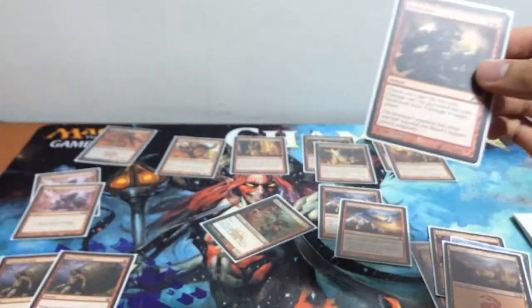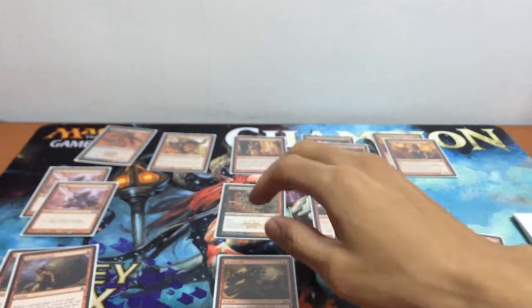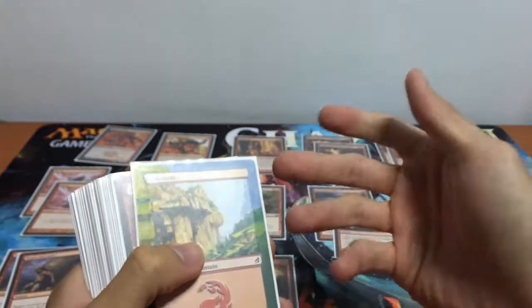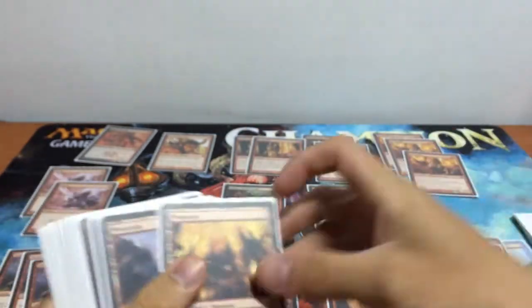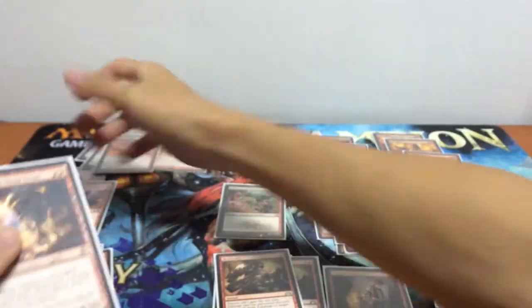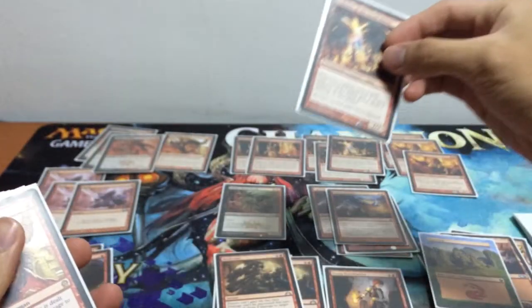Skullcrack is a main board staple — a really awesome card as many decks are running some sort of lifegain: Cost of Kruphix, Grey Merchant, Espadel, and Sphinx's Revelation. We have one Young Pyromancer. I'll just be going through the numbers I'm playing for each card, mainly a playset of each with the exception of Pyromancer.